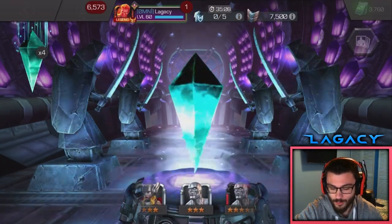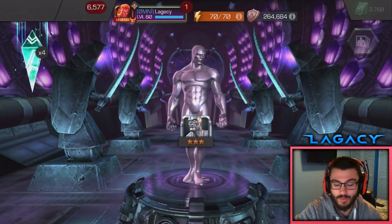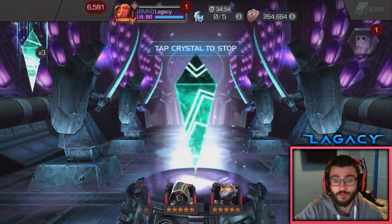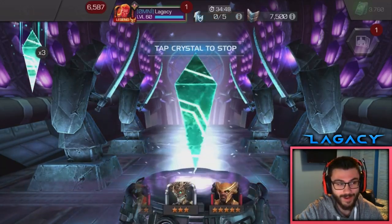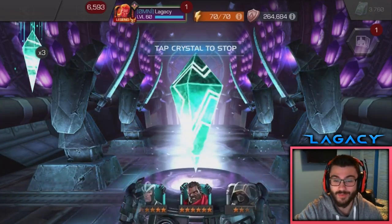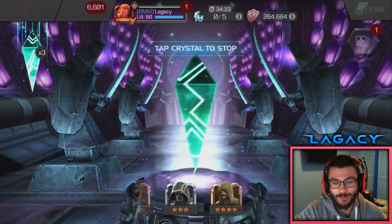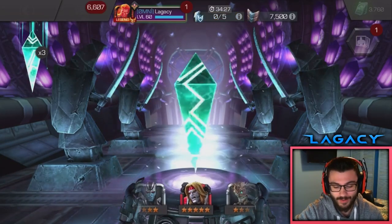Ideally, we pull a 5-star Silver Surfer — 5-star preferably for the prestige, that's the main reason. A 6-star Mr. Fantastic would be just so good too — awakening him would be crazy. His prestige is actually pretty good, maybe allocate some 6-stones there. But as always, we're looking for Nick Fury. Warlock as well would be so sick — I'd probably just take him to rank 5 unduped.